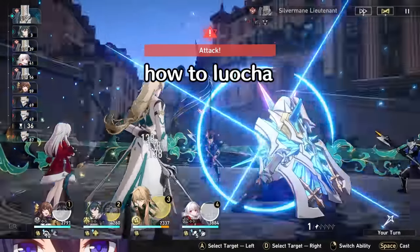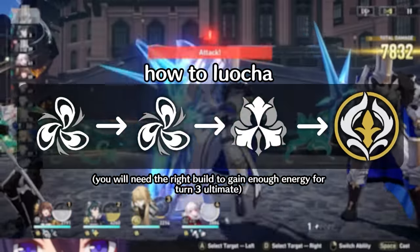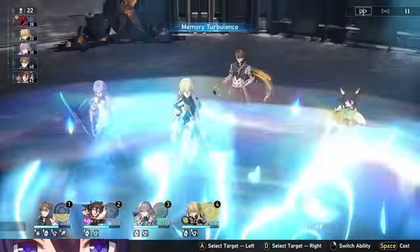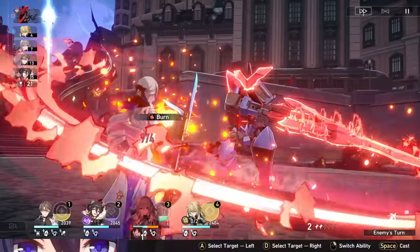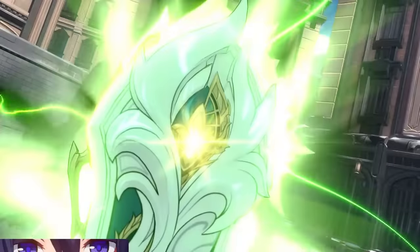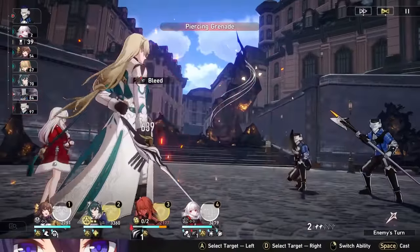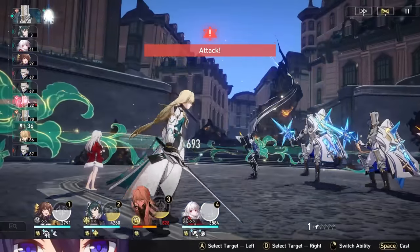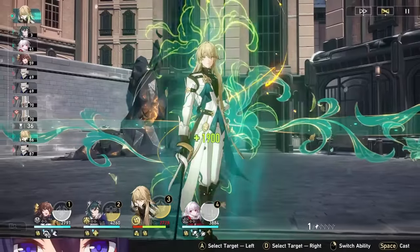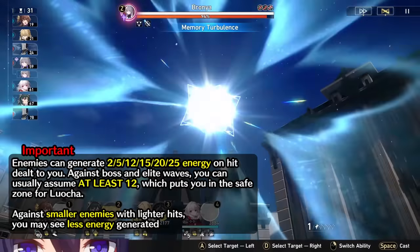The standard way to play Locha is basic attack, basic attack, and skill, to go skill point positive and get his ultimate once every three turns with the right build and setup. But if you land an automatic skill heal, you should just basic attack again instead. With an energy regen rope and this combo, all you need to complete your 100 energy bank is to take one hit, KO an enemy, or trigger his auto heal. If you're playing a destruction unit, you can make Locha more likely to be hit by placing him next to that character so he gets cleaved.